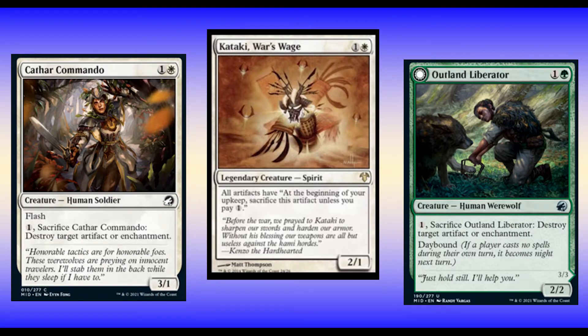In my sideboard, I run one Cathar Commando and one Outcast Liberator for key artifact and enchantment destruction, like an Ensnaring Bridge or a Blood Moon. I run two Kataki, War's Wage for Affinity. I use all three of these cards to help against Hammer — they're not silver bullets against Hammer, but they can help steal a game.